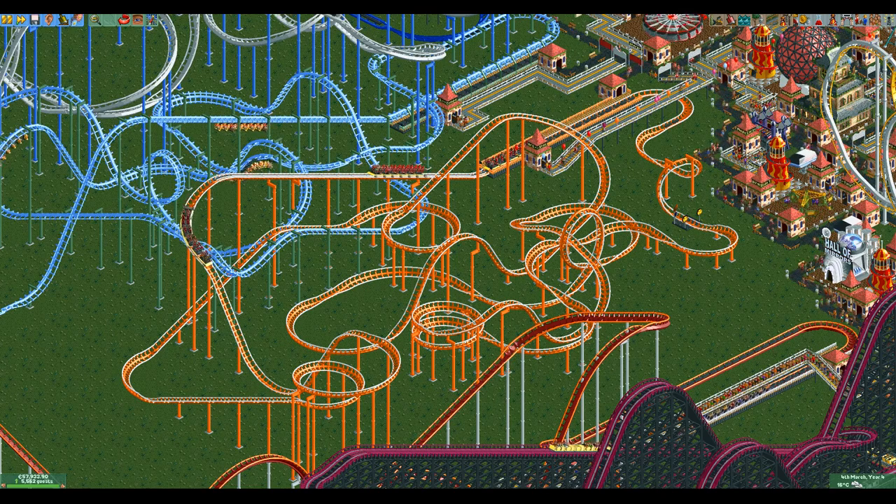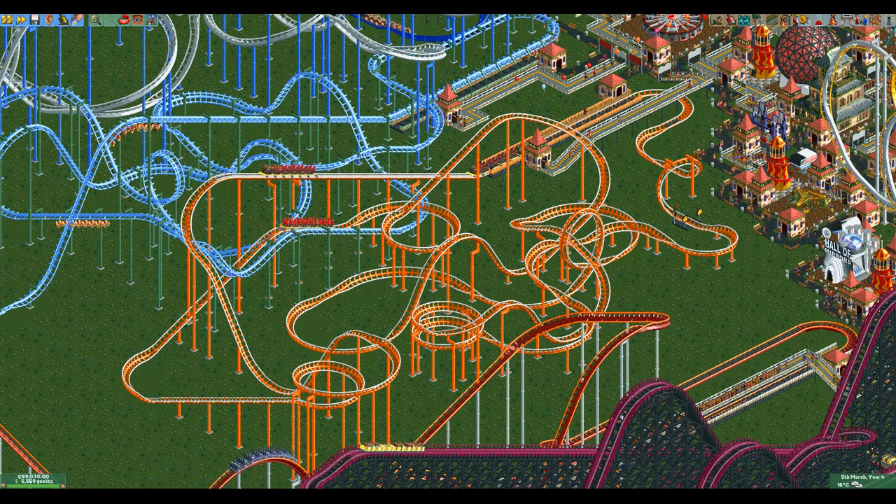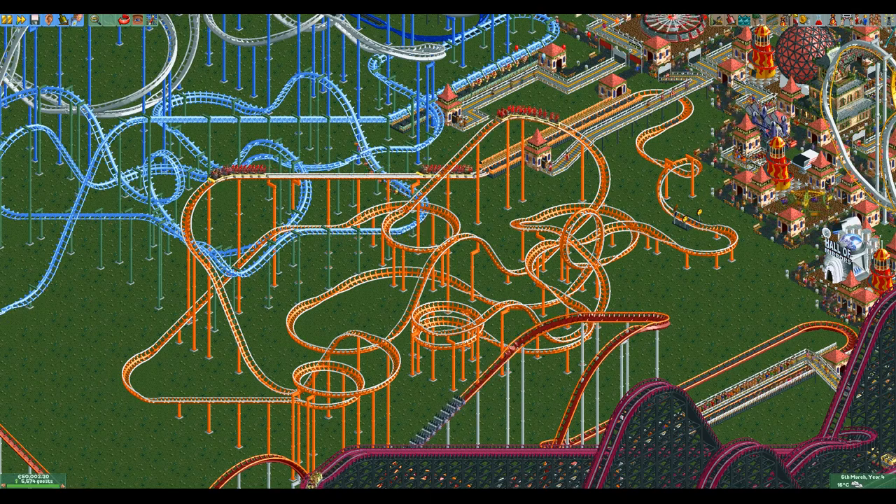When designing a stand-up coaster you generally want to take inversions at very slow speeds, because it gets a lot of intensity from high g-forces. A lot of other coasters get intensity from g-forces easily as well, but it is much less noticeable because their intensity stats are much lower for the same design.